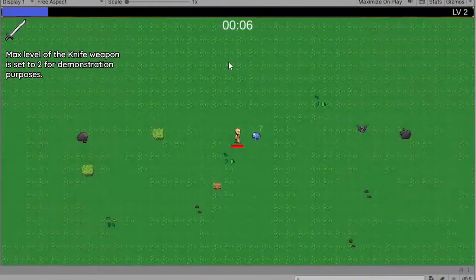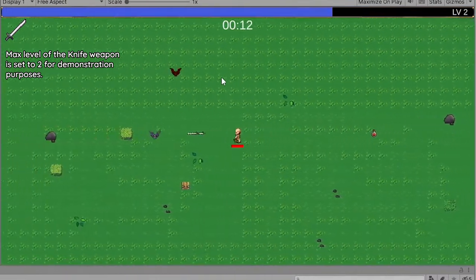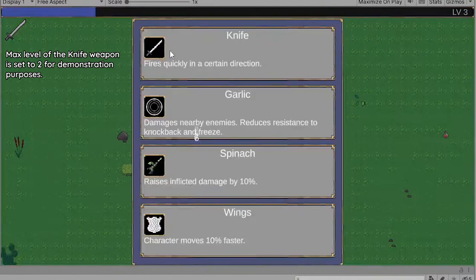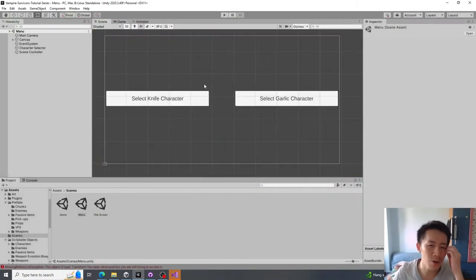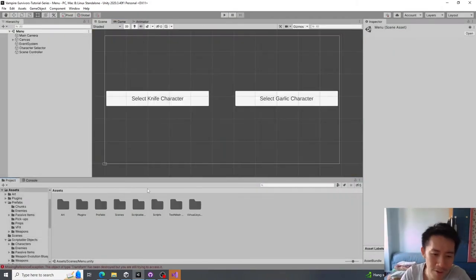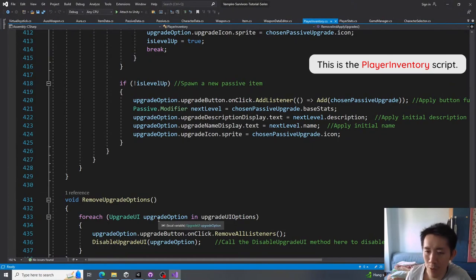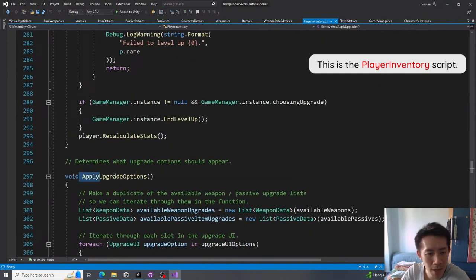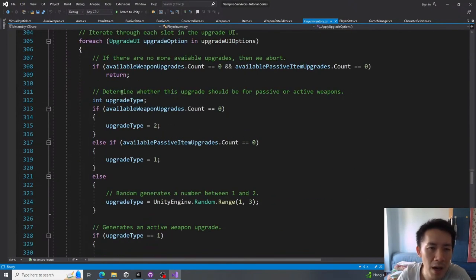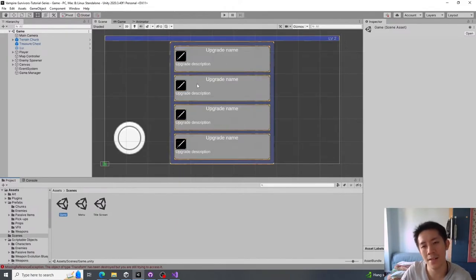Issue 1 is that if you finish part 15, the code we created made it so that if you fully level a weapon, the weapon reappears in your level-up script. This is caused by a small bug in the player inventory script — the new inventory script for the new weapon system. If you scroll to apply upgrade options, there's a part that checks all upgrade options and randomly selects a weapon or passive to fill those slots.